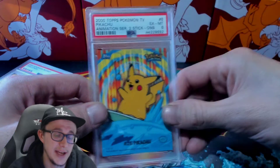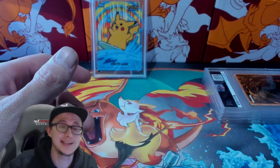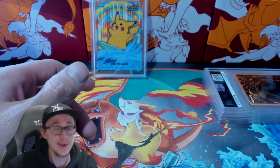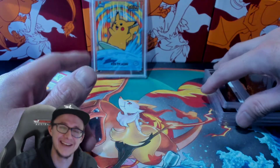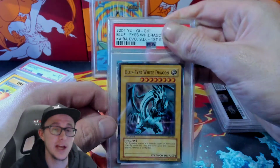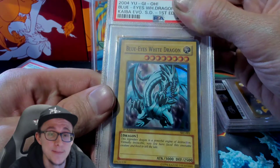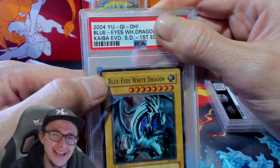Whoever graded that Pikachu a 10 is onto some money — that's a money card. You can't get that in perfect condition easily out of a box. I literally just bought a Topps box, so I'd say this one's maybe a five or six. The six is still the original but it's the first edition version, so that's not too bad.